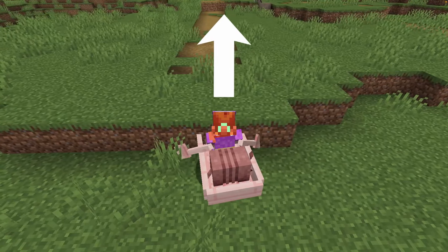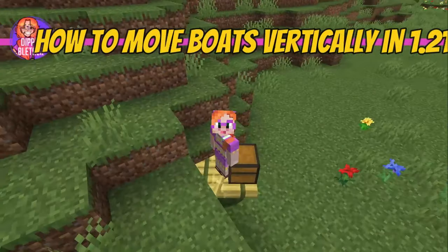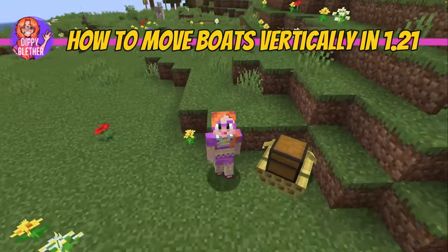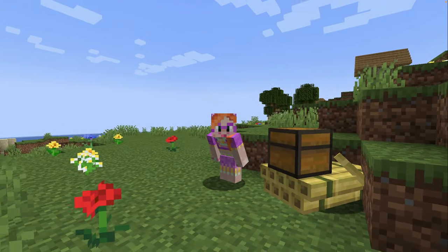Have you ever needed to move your boat vertically and then this happened? You're stuck! You can't row upwards! In this video, I'll show you a super easy hack to get your boat uphill in Minecraft 1.21. No pistons, no water elevators, just one simple item.